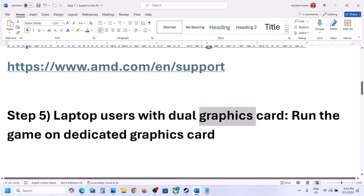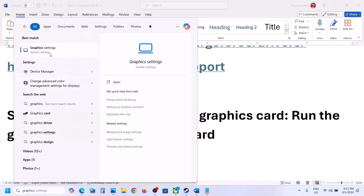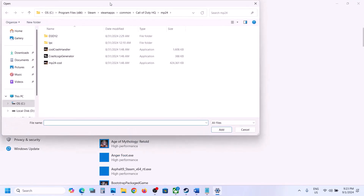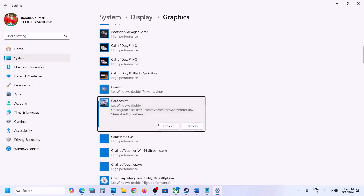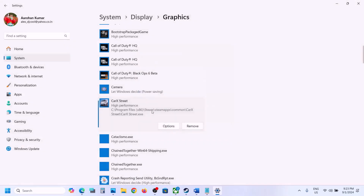The next step is to run the game on the dedicated graphics card. Type 'Graphics Settings' in the Windows search box and go to Graphics Settings. Click Browse, go to the game installation folder, open the game folder, select the EXE file, and click Add. Once the game is added, click Options, select High Performance, and click Save. Launch the game and check.